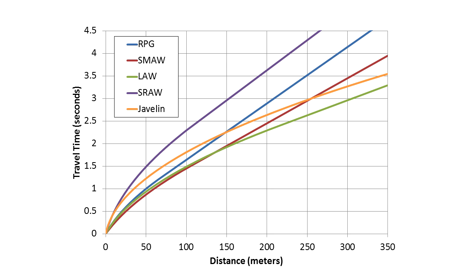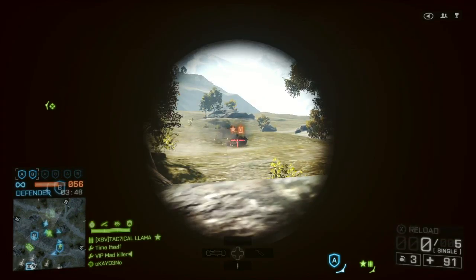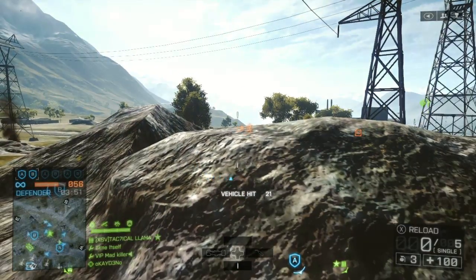Now we get to the one real downside of the SRAW — that is how long it takes to get up to speed, partly because of a slow launch speed and slow acceleration. You're up to 100 meters before it finally reaches its maximum speed, which is almost as fast as the RPG, but you're still going to lose a lot of the time you save with that fast reload to the travel time of the rocket, especially if you're guiding it all the way to your target. When acting under laser designation, the SRAW takes on the same acceleration and maximum speed as the Javelin, making it nearly identical on this chart. When laser guided, there is no ballistic trajectory to worry about, and so the SRAW is a good choice for extremely long range shots.